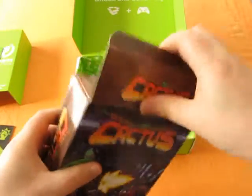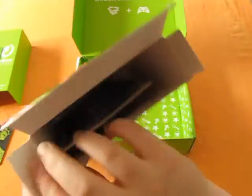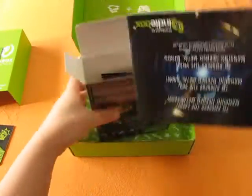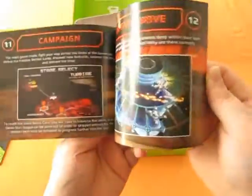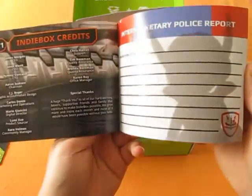The first thing we find in the box is the instruction manual, which includes some backstory, details on the game's modes and gameplay, the characters in the game, and a whole bunch of little tips to help people play. There are also a few snippets of never-before-seen lore.